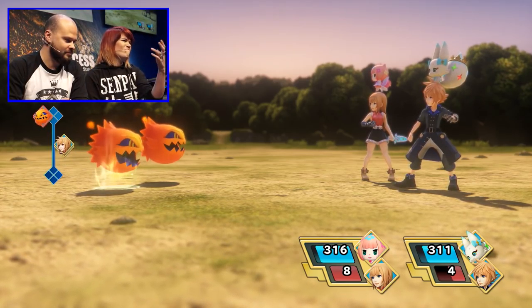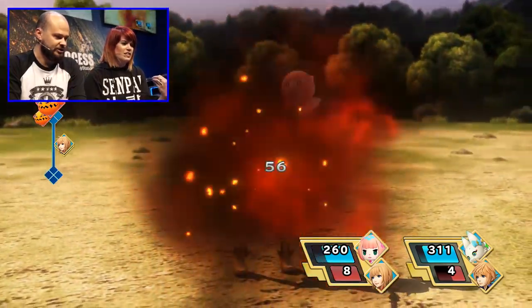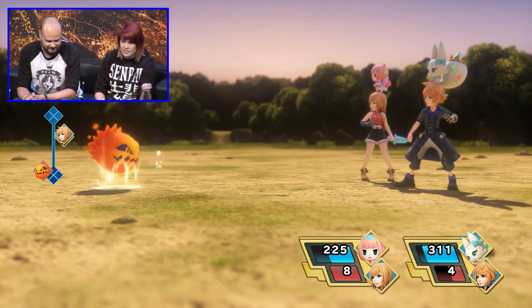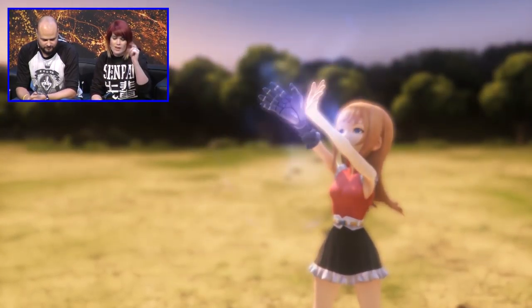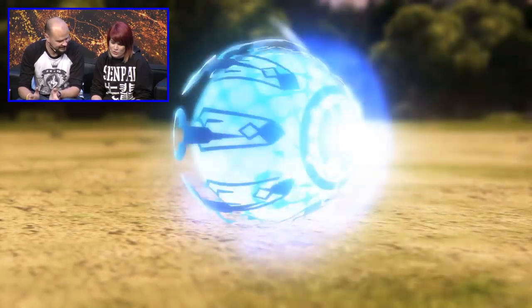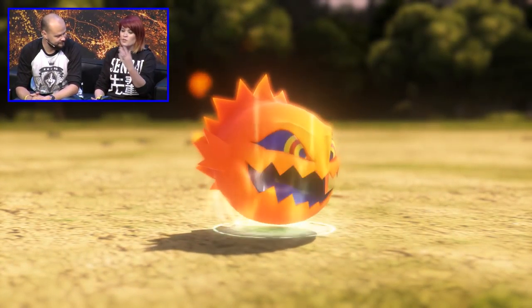It's not like Pokémon-type games where you have to get the health low — it self-destructed just there. You have to complete certain conditions. Different animals have certain ways of being captured. So now that it's glowing, I can attempt to Prism Unity it. One, two, three... we have captured the bomb.